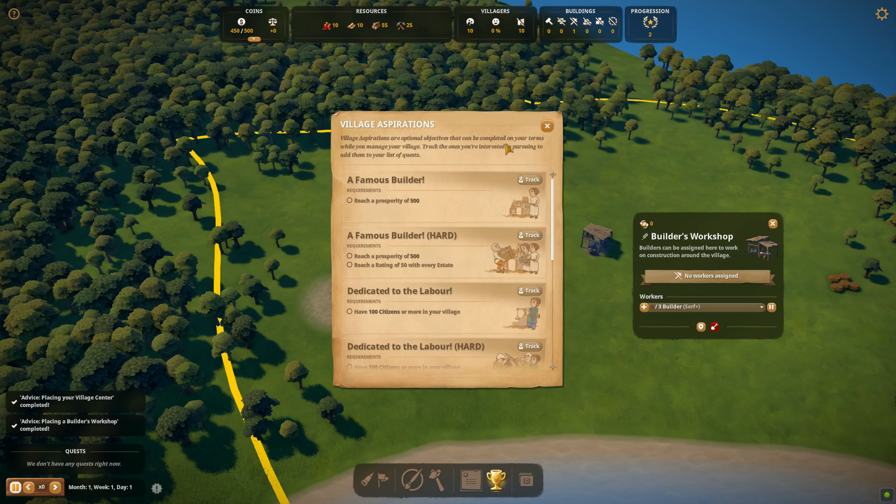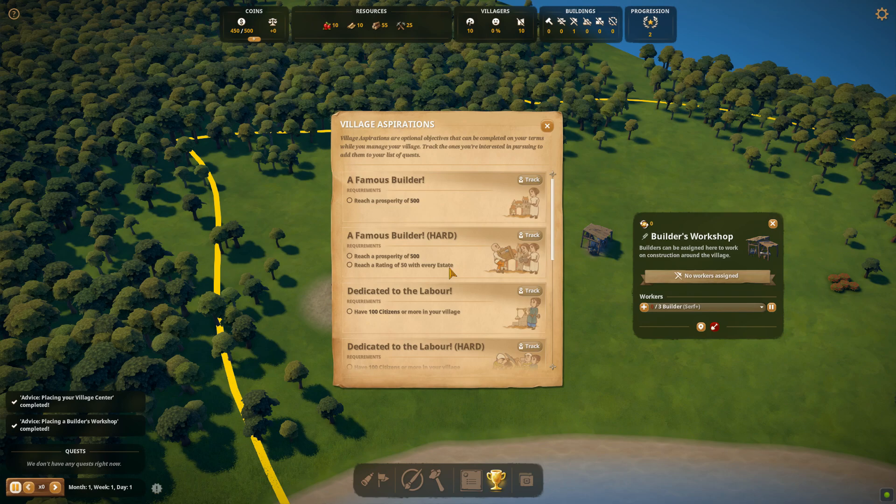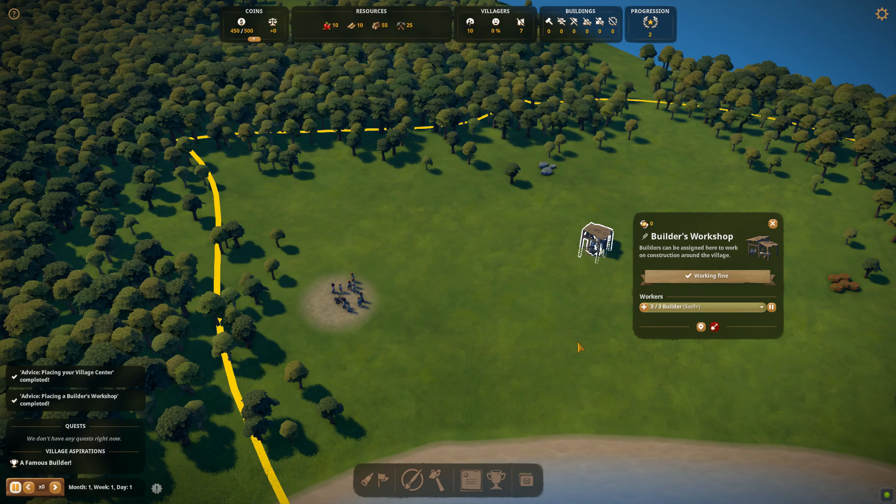Now track an aspiration — you might as well get it done straight away. I always go with Famous Builder: reach a prosperity of 500. You can do it on hard, which means you need to reach a rating of 50 with every estate — labour, the monastery and the royalty for the army. Let's go with Famous Builder. We need to allocate some serfs — allocate three. We need to hit play of course.